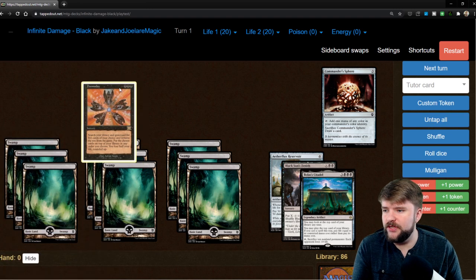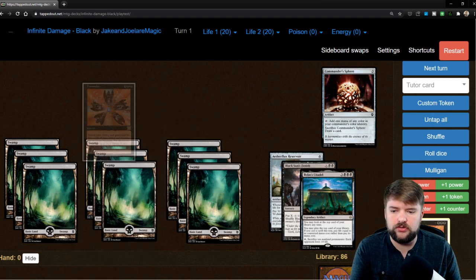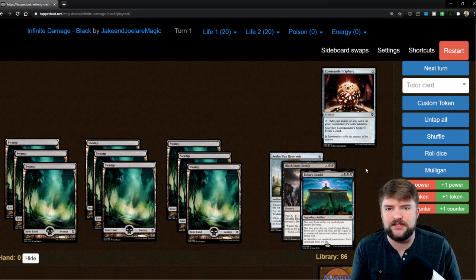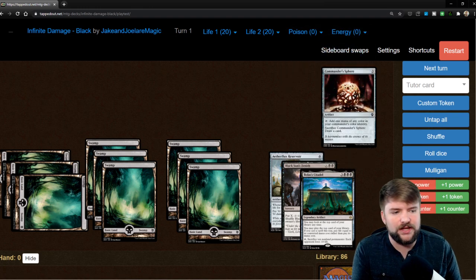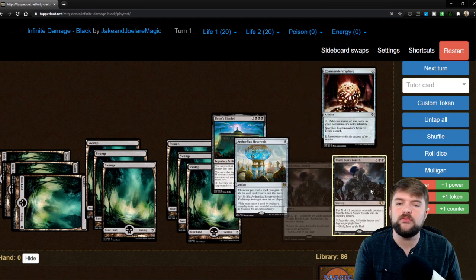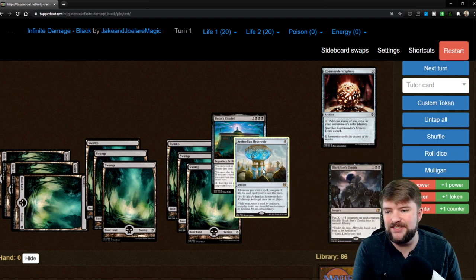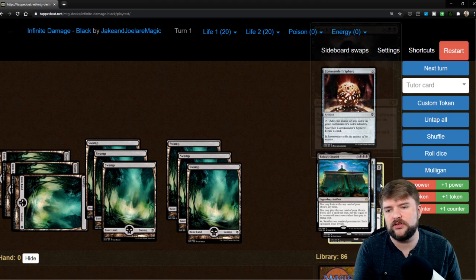It doesn't matter what the two other cards are as long as they're like one or two mana to cast, because those will end up going into our Doomsday pile. To kick this off we're going to cast Doomsday — three black mana, search your library and graveyard for five cards of your choice and remove the rest from the game, put the chosen cards on top of your library in any order you choose, you lose half of your life rounded up. Doomsday is going to resolve and we're going to find Bolas's Citadel, Black Sun's Zenith, and Aetherflux Reservoir plus those two low CMC cards. Citadel needs to be the first card we draw, after that Reservoir, then the two low CMC cards, and lastly Black Sun's Zenith.